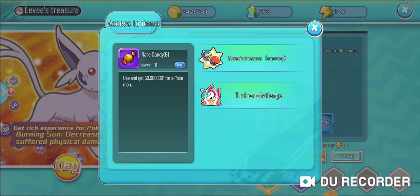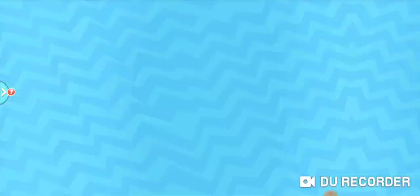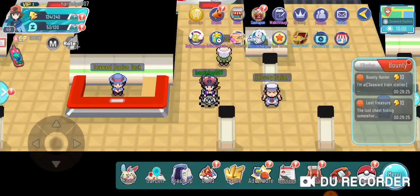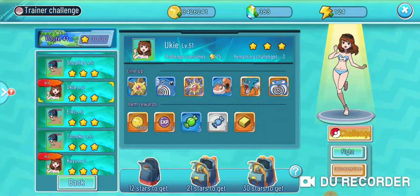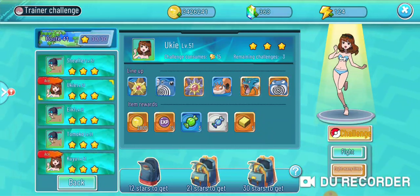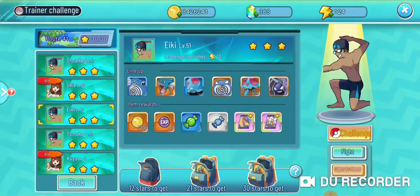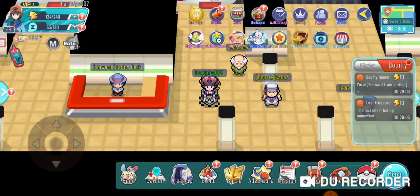Those are the main ways to get the rare orange candy. If you're looking to get the green or white ones, an easy way to do that is just do your daily missions, which have a lot of those candies in them, as well as the trainer challenges. Every time you challenge trainers they give you candies. I recommend always doing the ace trainers when spending your energy on this, because ace trainers usually give more candies than the other trainers.